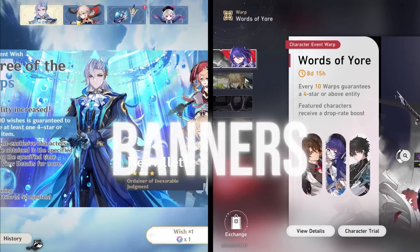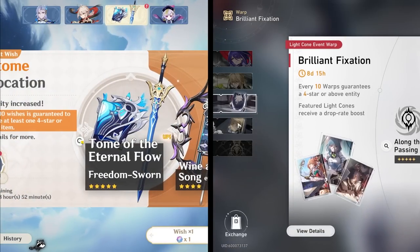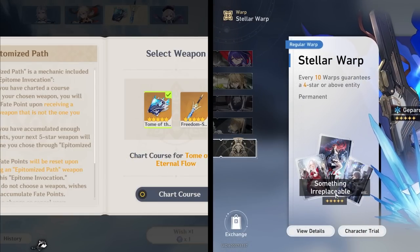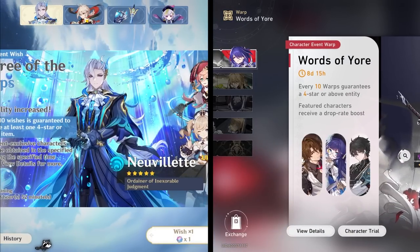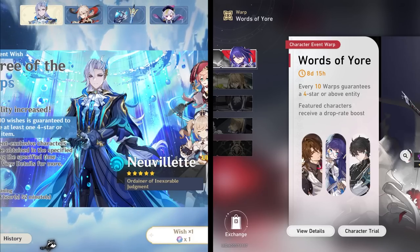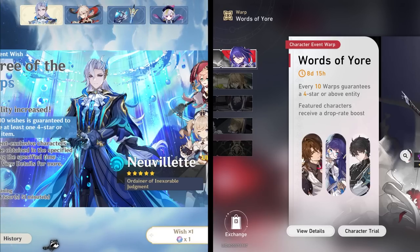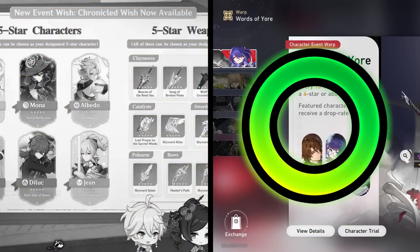Honkai has the edge overall, but if you only buy the Welkin Moon, the advantage goes to Genshin. Now for banners: Genshin weapon banners are absolutely awful, Honkai Star Rail's are way better. Their limited character banners are basically the exact same, but Honkai Star Rail has the small edge of having standard characters like Dan Heng and March 7th — the equivalent of Kaeya, Amber, and Lisa — being obtainable on limited banners with rate-up bonuses. Then there's the 300 standard wishes guaranteeing you a standard 5-star of your choice, and the beginner banner also guarantees a 5-star. Star Rail wins this one pretty easily.